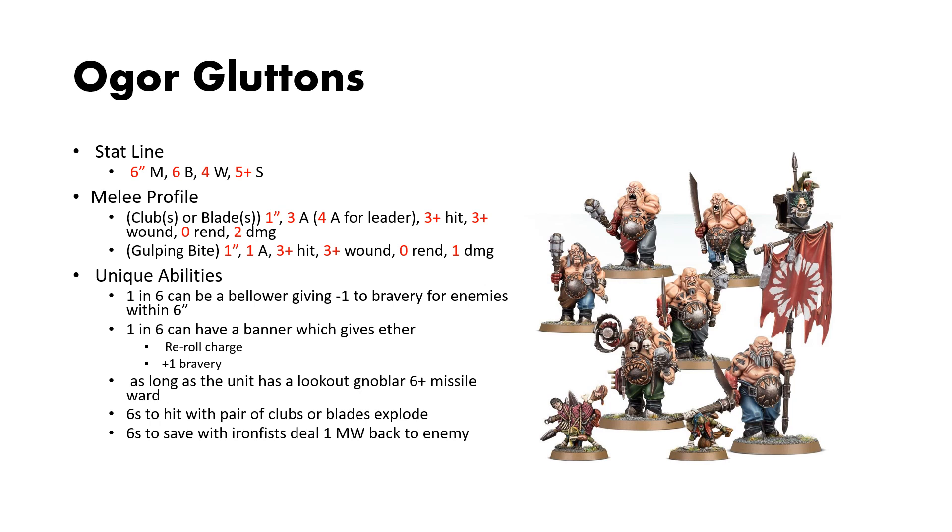Additionally, the Gluttons have the little Gnoblar familiars you can see in the front picture. If these Gnoblars are still alive, the Ogre Gluttons get a 6-plus missile ward, so if you're being targeted by missiles, you can get a 6-plus ward.